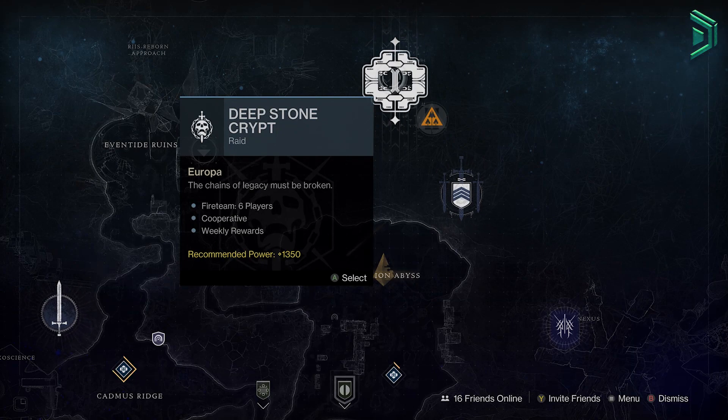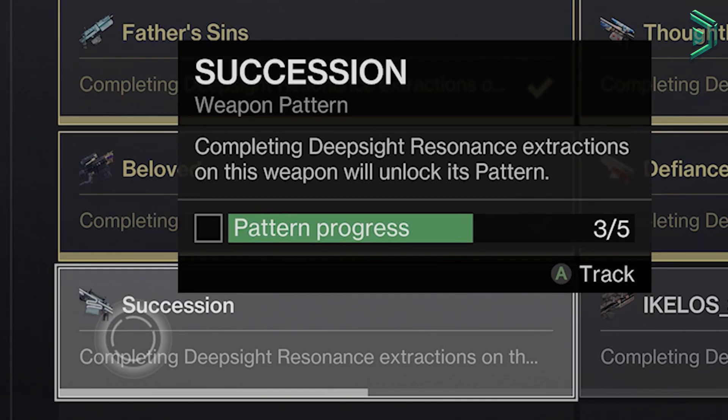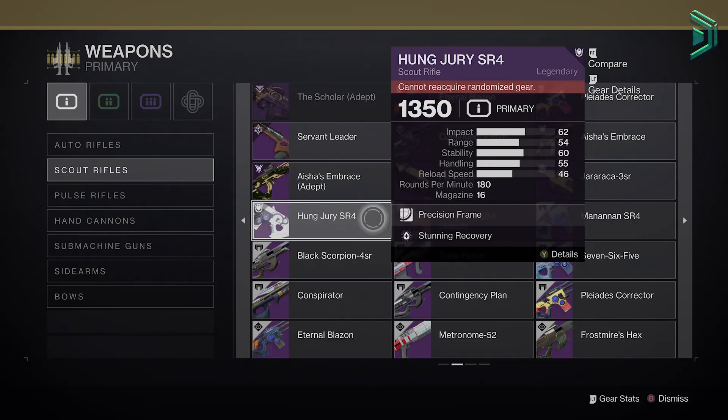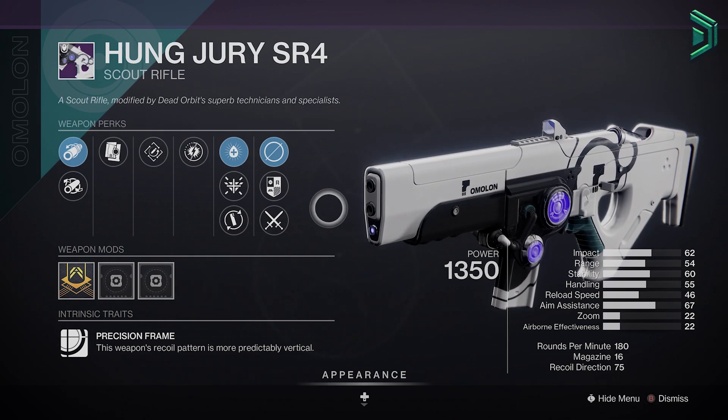First up, the current featured raid is the Deep Stone Crypt. You can farm red borders whilst it's the featured raid — the drop chance is about 3%. The knives-for-weapon this week is the Hung Jury SR4 Scout Rifle, the new one. Last chance to grab one for at least another 3 weeks before it returns.